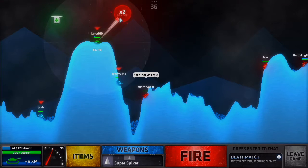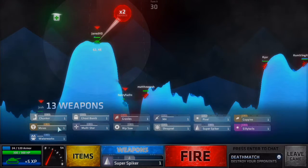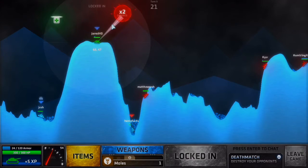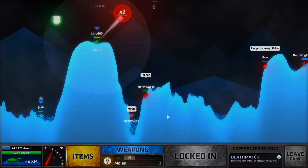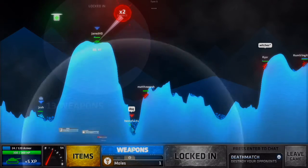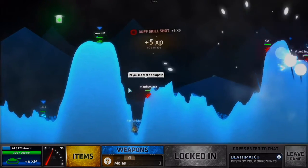If we go for a super spiker, I think that would be the best thing to do. Or should we do moles? I think I should do moles — let's try moles. This could be really bad. He's stuck down there, I think. Come on, use a teleport or something. Come on moles, do some damage. Hopefully all of them hit. Okay, that was nice — but only one of them hit.